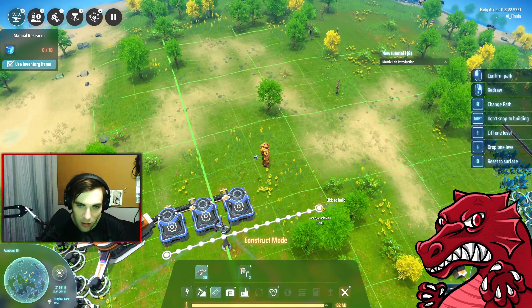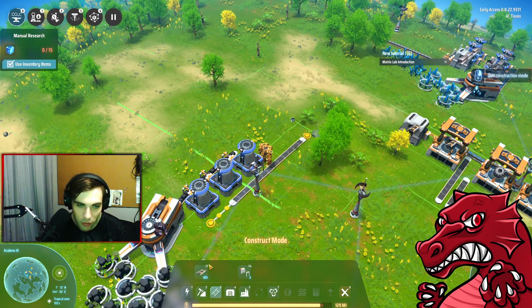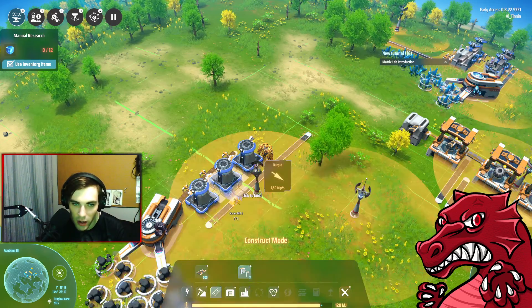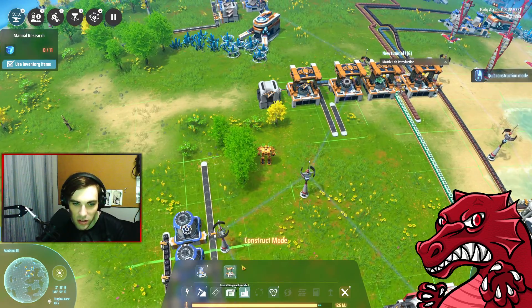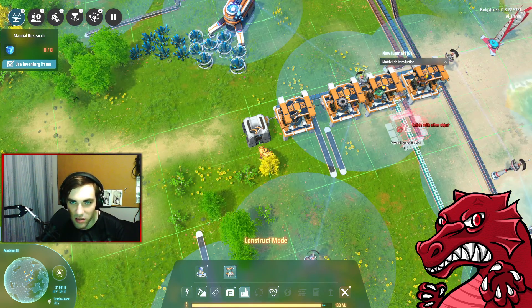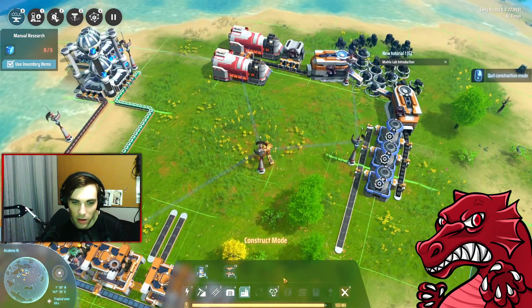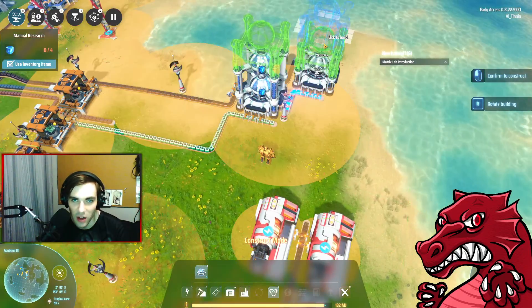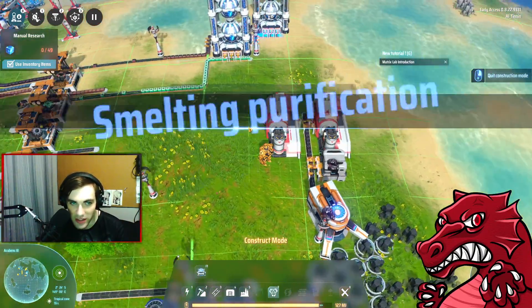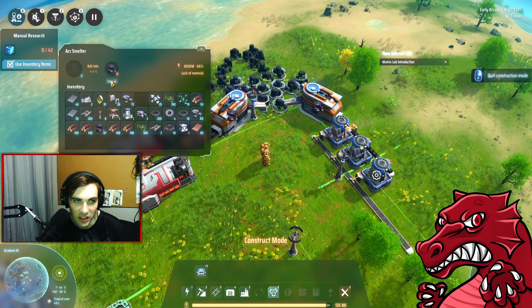It's going to go up like that, and we need one, two, three - bang bang bang - smelting purification. That will be brilliant, going down this way to make up for whatever we're missing. We can make 70, we'll make 30. This needs iron and those thingies. We've made the matrix labs, which means faster research being done - awesome.